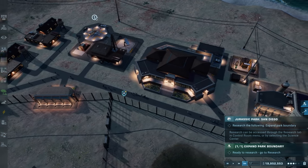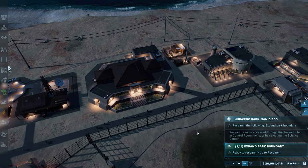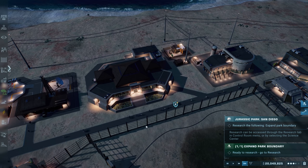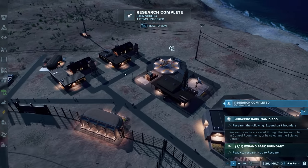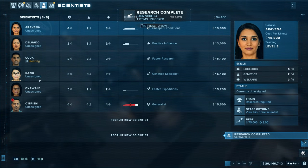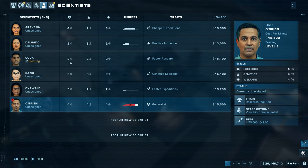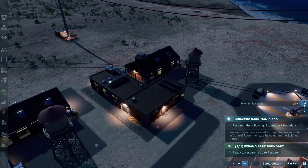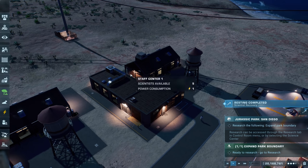We'll wait about 40 more seconds for them to finish researching Carnivores 5, then research Carnivore 4, and then we can research the expanded park and get this done. Look at that - we're over 20 million dollars right now, so we probably don't have to worry. Oh, it's already done! I'm going to get rid of Cook - wait, he's resting. There were multiple people who were high on unrest. He's almost done, 15 seconds left, at least getting a break before he gets fired.